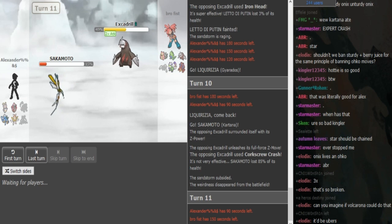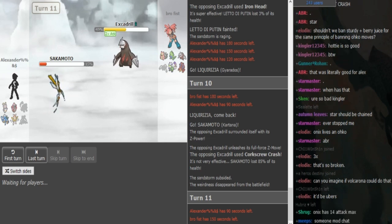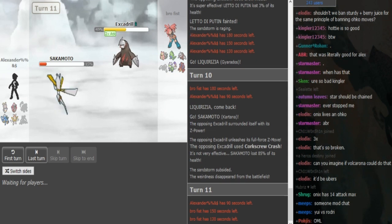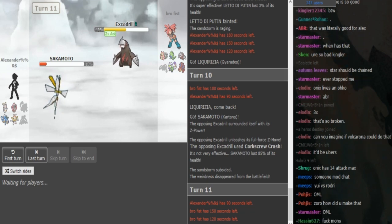He can also potentially sack off his Volcanion, but I feel like Torn is a good play here. It's crazy that it does 85% — it's resisted. That just shows how strong Z-moves are. The Kartana also has a really high attack stat.